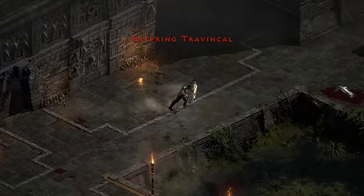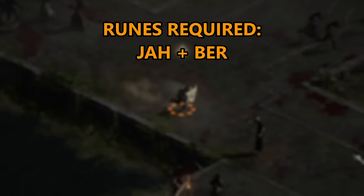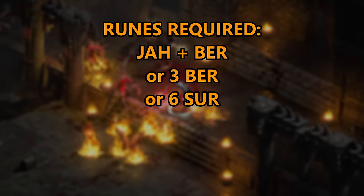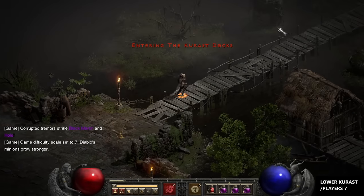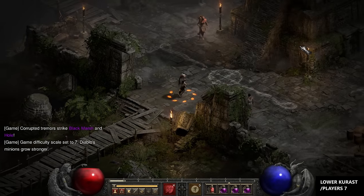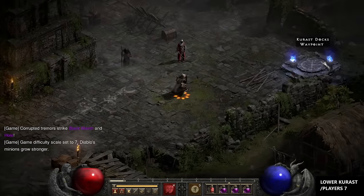To be able to make the Enigma, I would need a Jah rune and a Ber rune, or 3 Ber runes, or 6 Sur runes, or 12 Lo runes, or 24 Ohm runes — I found it best not to think about how many runes I would need to cube or find, but instead got straight into farming.